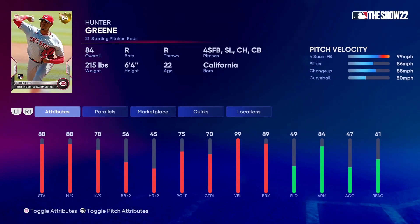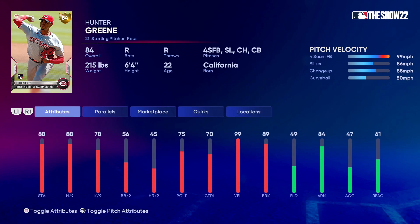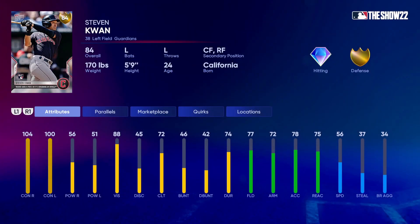Then you got Hunter Greene, who got his first MLB win in his first career start. He's got 88 stamina, 88 hit per nine, 78 K per nine, 56 walk per nine, 99 velocity, and 89 break. He throws a four-seam, slider, changeup, and curveball. Unfortunately they did not give him Outlier — don't know why — but it is what it is.